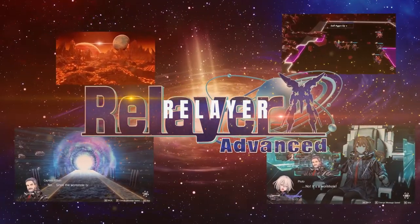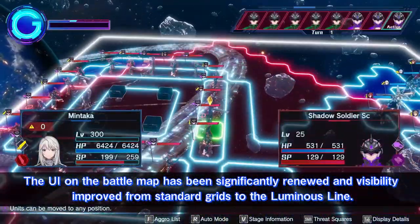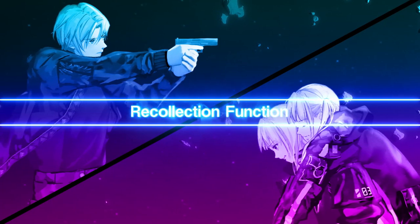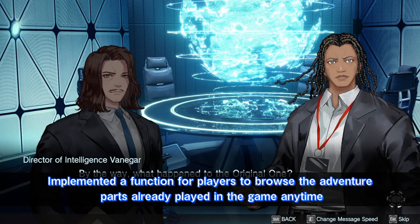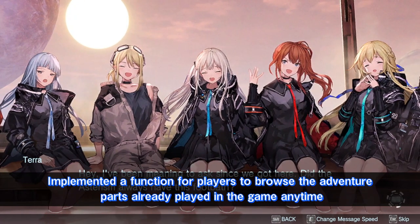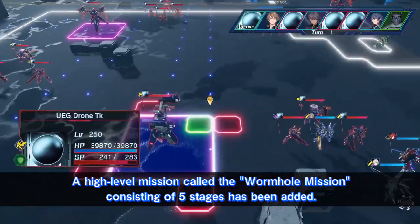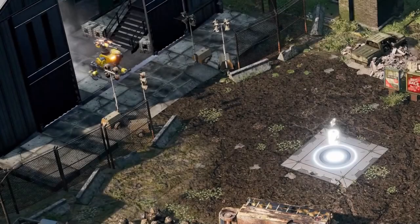Relayer blends elements from two beloved franchises, Fire Emblem and Super Robot Wars, to create a unique and engaging experience. Players assume the role of a commander leading a squad of humanoid robots, or Relayers, in battles against enemy forces. The game's combat system features a strategic grid-based approach, allowing players to execute different tactics and utilize various Relayer abilities. One of the most impressive aspects of Relayer is its endgame, which offers a wealth of additional content and guarantees many hours of enjoyable gameplay. Relayer is available on PlayStation 4, PlayStation 5 and PC.